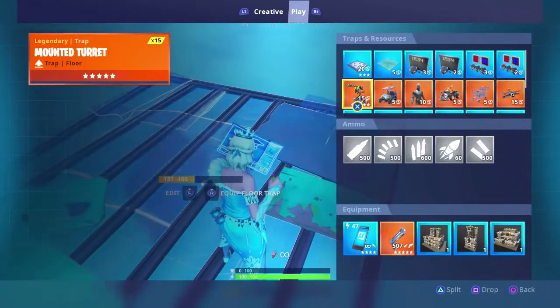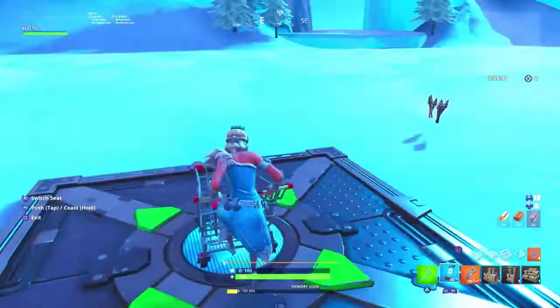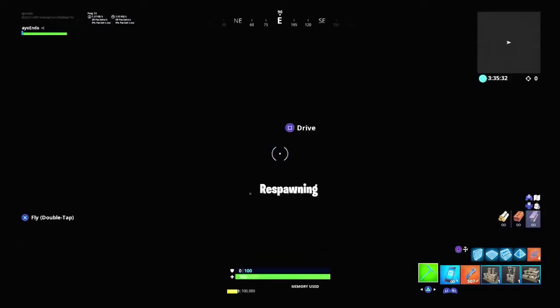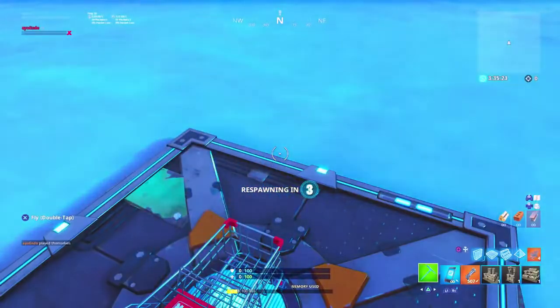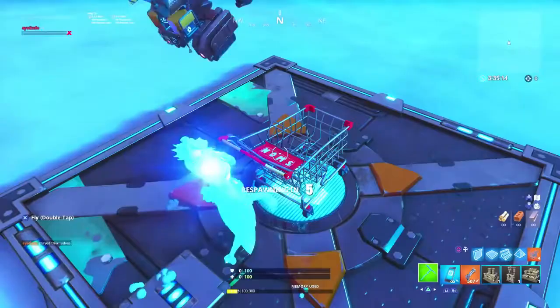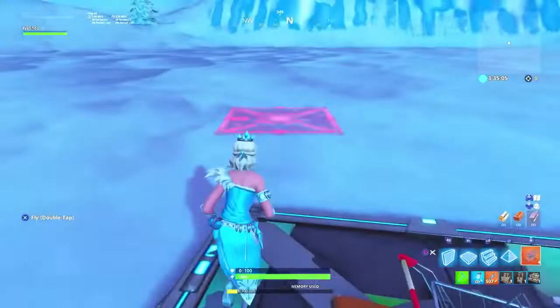Then get yourself a shopping cart — you're going to need one. Before you do the glitch, make sure you've got a lot of everything; spam everything and get all of it stocked up.